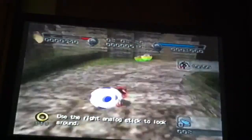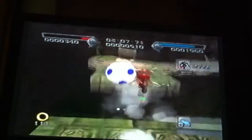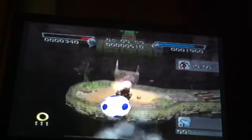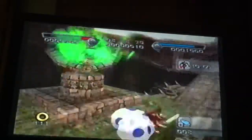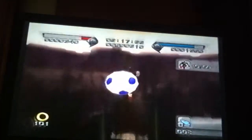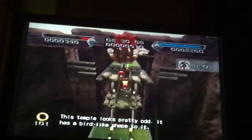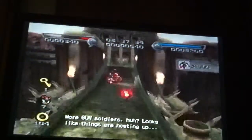Use the right analog stick to look for those small worms and act like homing missiles. Watch out! Alien scum! This temple looks pretty odd. It has a bird-like shield to look. A lot more guns in this way. Looks like things are heating up.